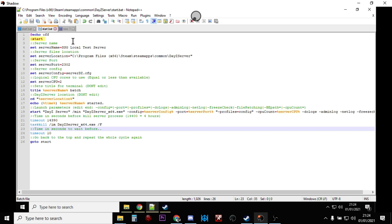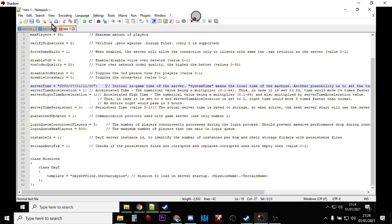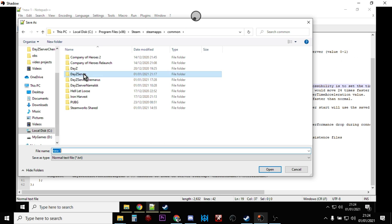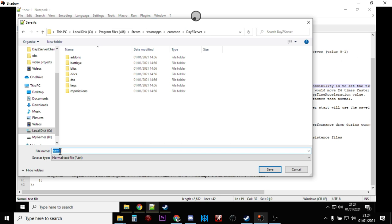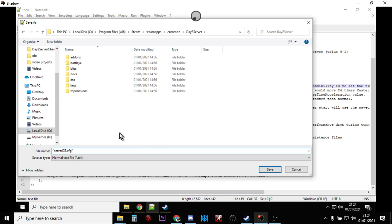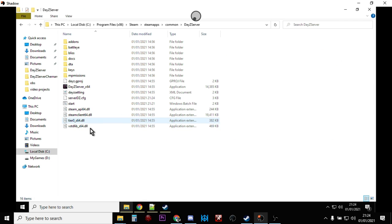Make sure serverTimePersistent is set to 0, so the server always starts at daytime. Now save this as serverDZ.cfg — go File > Save As, make sure you're in the DayZ Server folder, and save it in quotation marks as serverDZ.cfg. Double-check the folder: you should now see serverDZ.cfg and start.bat in there.